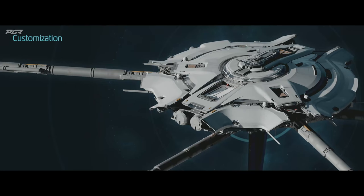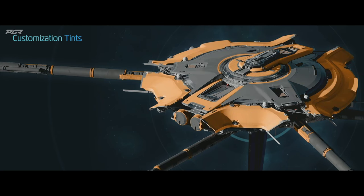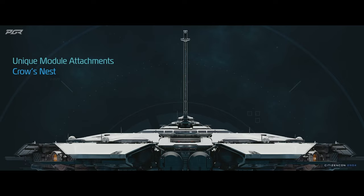Players will be able to earn cosmetic items for stations as well as the ability to apply decals. Stations have two unique expansion slots. The top side is for the crow's nest.